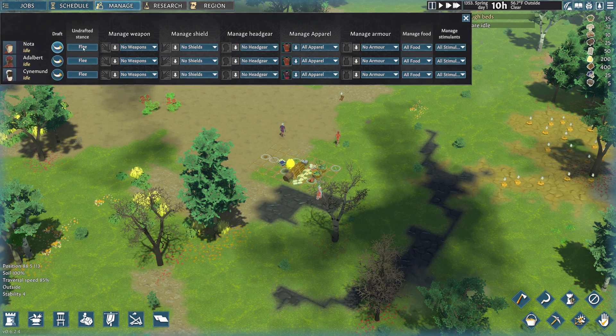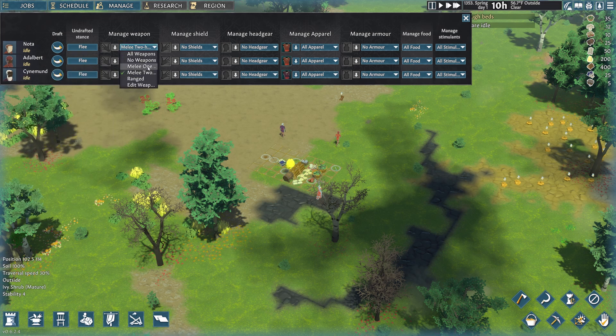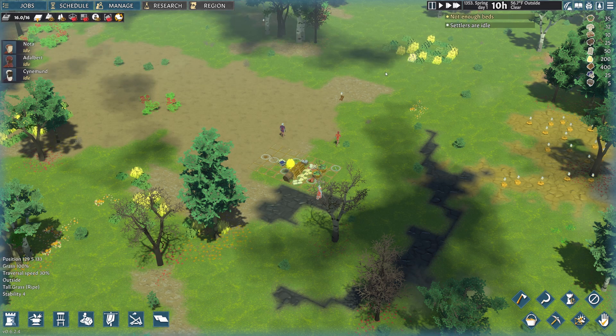We're going to drop into the manage menu. This allows you to organize what kind of weapons they use, shields, headgear, and apparel, which comes in when seasons start changing. Sinmund was our marksman, so he'll take the ranged weapon. Noda is going to take the one-handed melee and the shield. I'll run through and set everyone to grab whatever they can so we have appropriate armor. You can also manage food from here, as well as stimulants for things like ale and herbs.